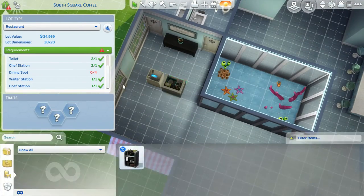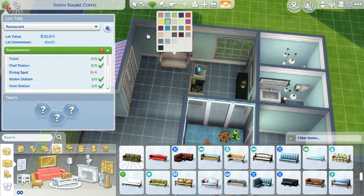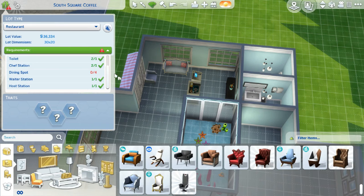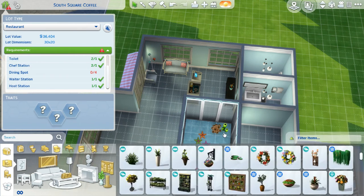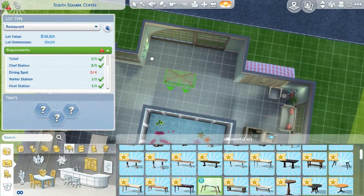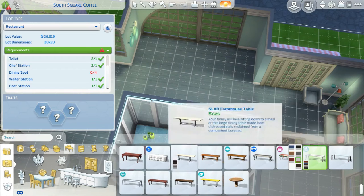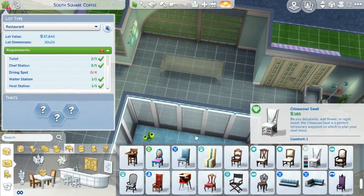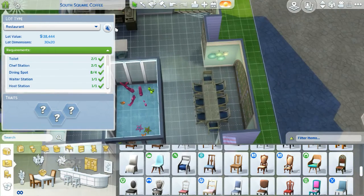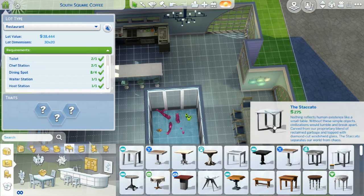I added the waiter and host station, and this whole waiting room lobby thing - I like how it turns out. I wish it was a little bigger, but there's like a million tables at this restaurant so I don't think waiting is a problem. I saw this table from Get Famous and had to use it, and the blue chairs just blew me out of the water - and I didn't even mean to make a pun there.